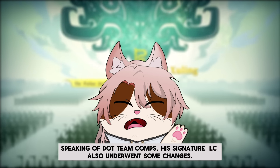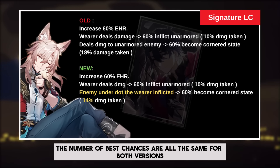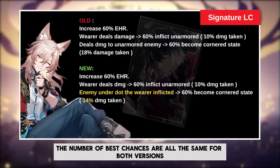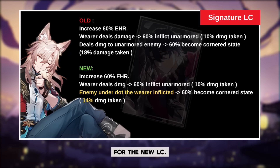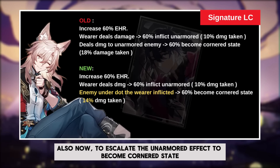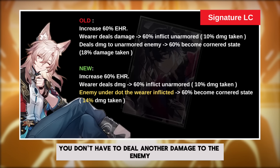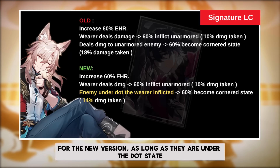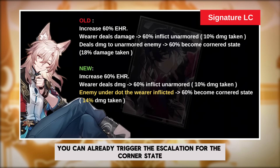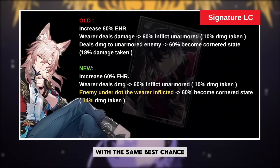Speaking of DOT team comps, his signature LC also underwent some changes. The number of base chances are all the same for both versions, but there is a slight 4% nerf to the number of debuffs for the new LC. Also, now to escalate the unarmored effect to become a cornered state, you don't have to deal another damage to the enemy that previously had been inflicted. For the new version, as long as they are under the DOT state, you can already trigger the escalation for the cornered state, with the same base chance of course.